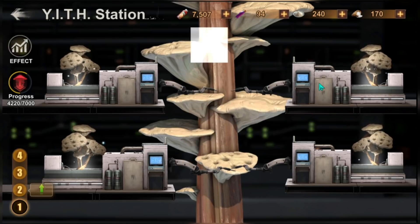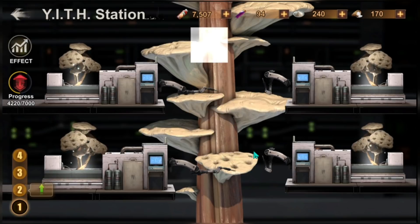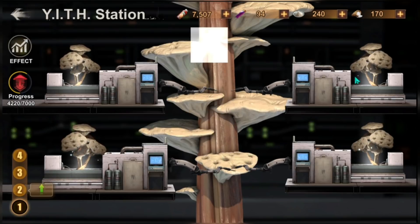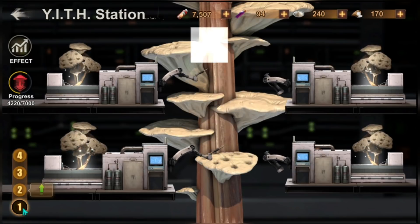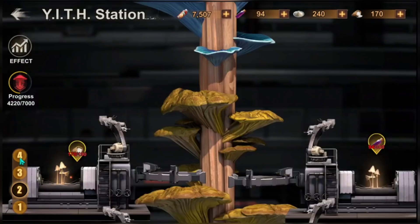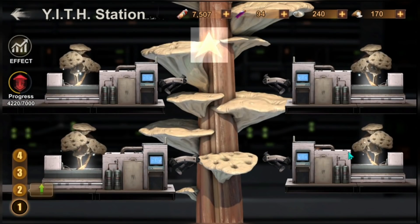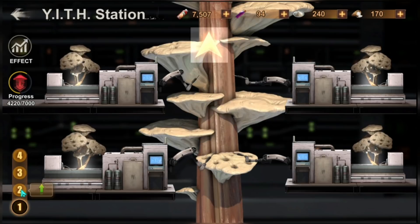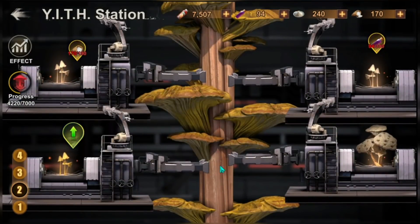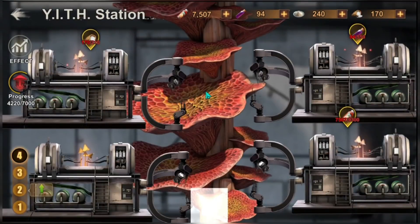These four machines each have four different nodes to upgrade, and there is a mushroom that you cultivate by upgrading them through three or four levels. The first level is your Primary, the second level is your Intermediate, the third level is your Advanced, and the fourth level is your Research Grade.